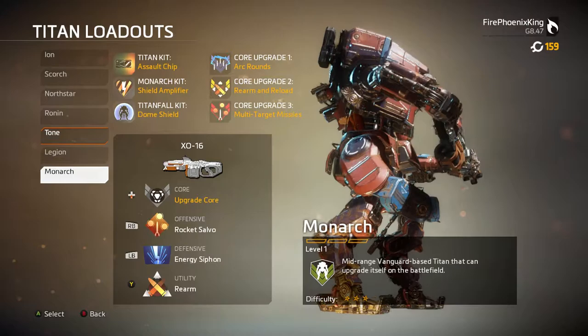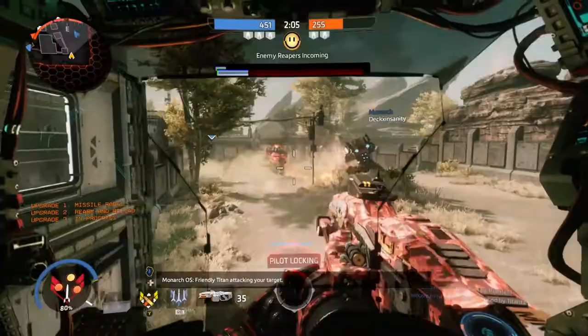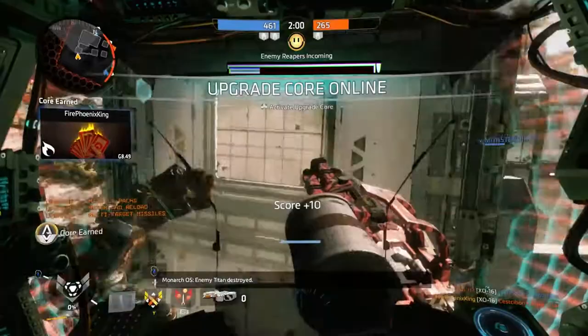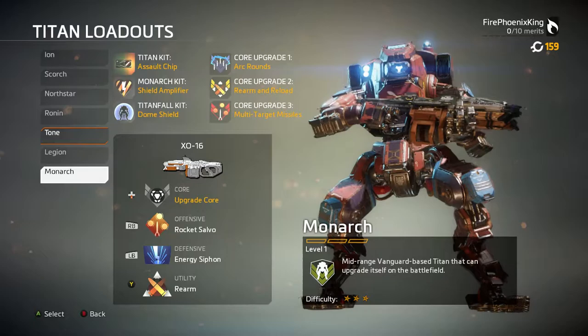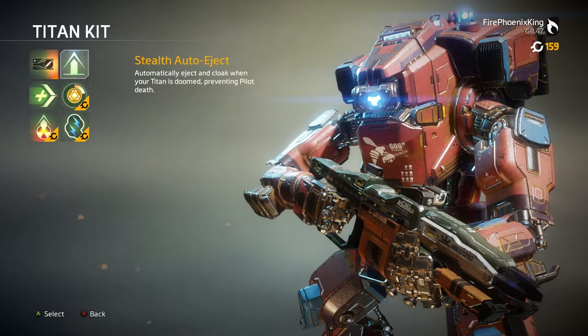Monarch has a primary weapon called the X0-16. It is an automated weapon which shoots automatically — you hold the trigger and boom, there you go. Really cool. It does recoil a lot and the bullets tend to go all over the place if you're not careful with it, if you don't aim right.